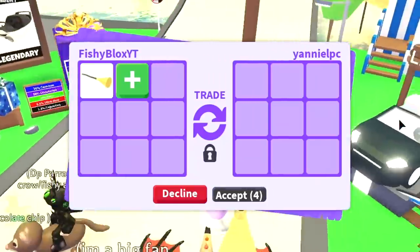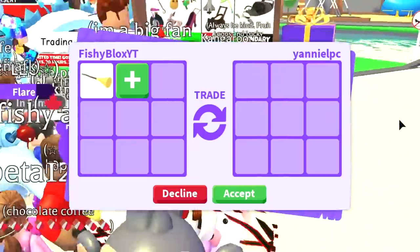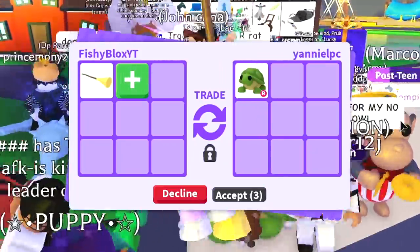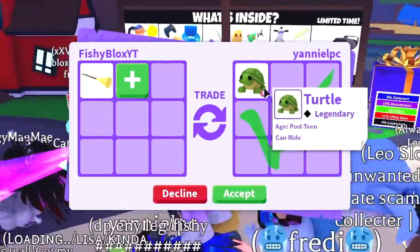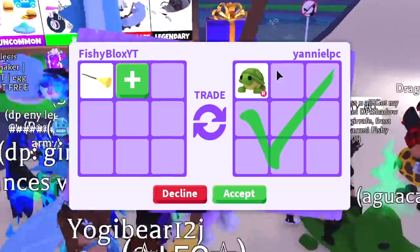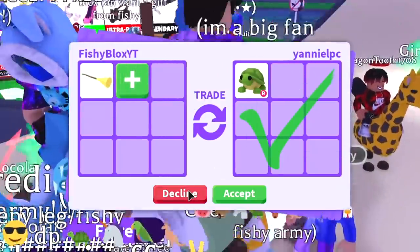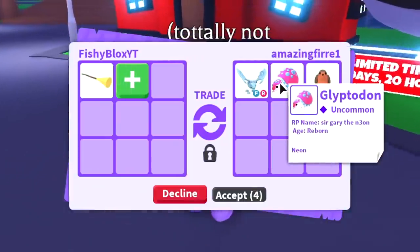We have Yanny now — let's put in the flying broomstick and see what they have. I've got some really crazy trades but I'm waiting for that one great offer. They put a full-grown turtle, which is pretty good, but I don't think it's enough for a broomstick — they're going to have to add a little bit more. So we're going to have to decline this trade.